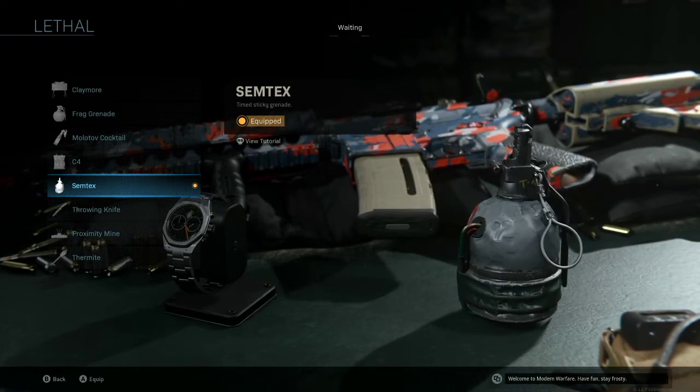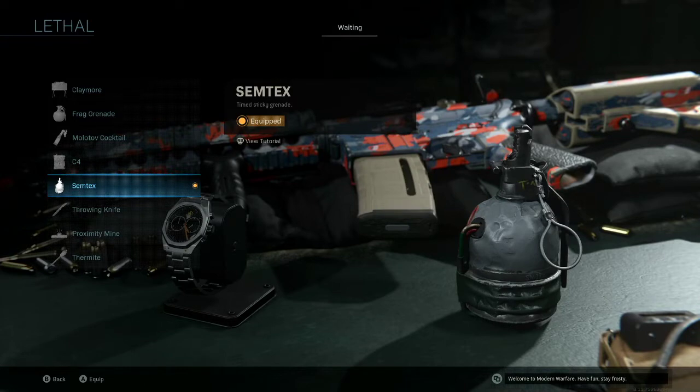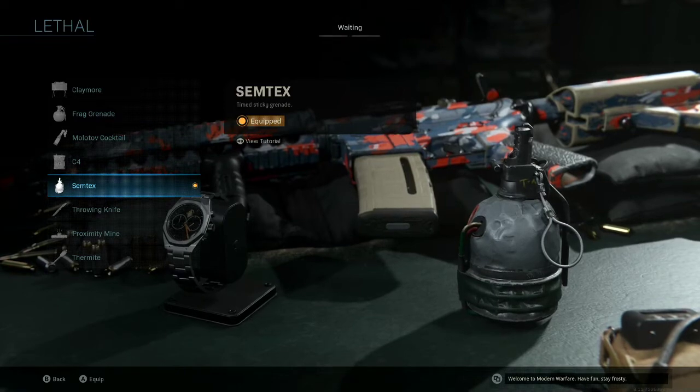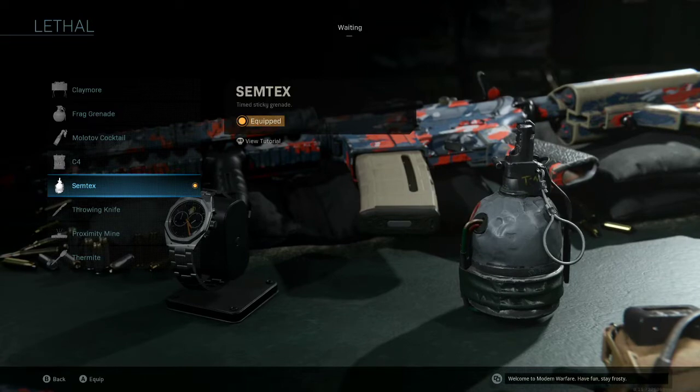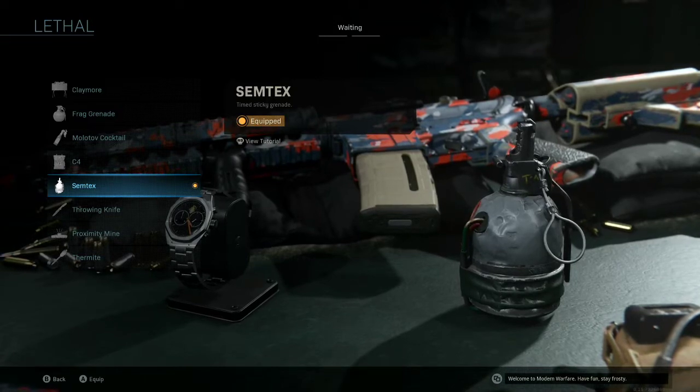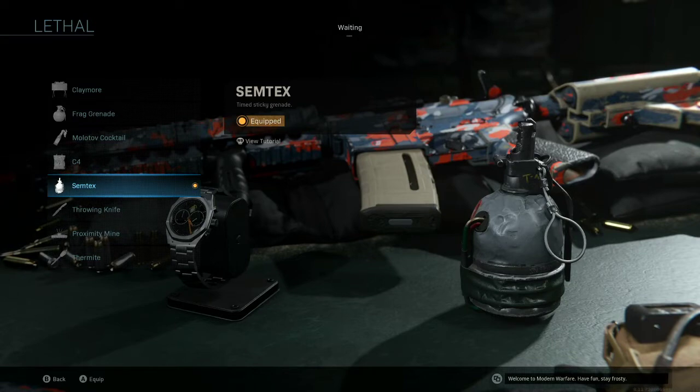The Simtex does not bounce around sporadically — you can throw it in a room and know it's going to stay there. If you stick an enemy, it's a guaranteed kill for the most part. It's also great against Riot Shielders, and there are a lot of Riot Shielders in Search and Destroy. It's also good for denying certain areas or throwing it at vehicles to get the kills you want.